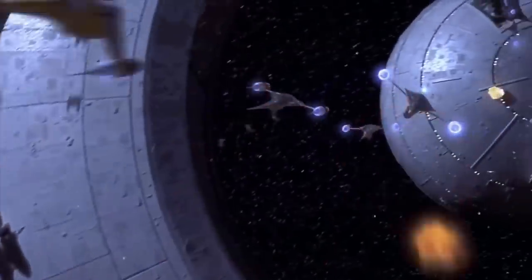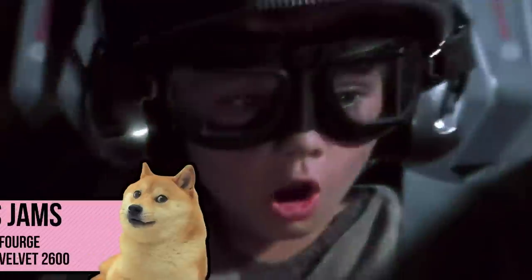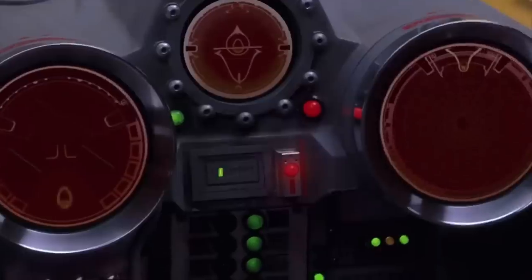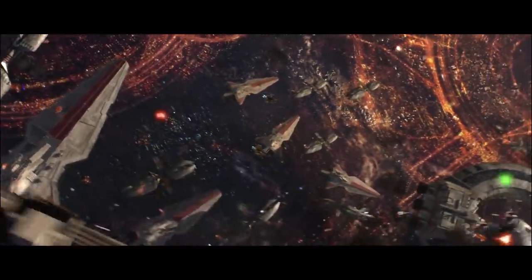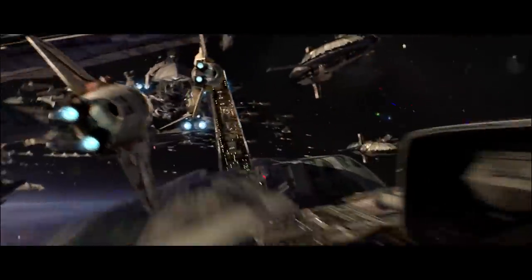Alright, let's now take a look at the Confederacy of Independent Systems and their Lucrehulk-class battleship. The Lucrehulk has a fairly interesting in-universe history, touched on in the Plagueis novel. The ship originally started off as a standard freighter transporting large amounts of goods. However, sometime before the Battle of Naboo, the Trade Federation petitioned the Senate for the right to militarize their ships — just adding a few weapons to protect against pirates and other criminals. Once war was formally declared between the CIS and the Republic, many Lucrehulks underwent an additional refit, adding not only turbolasers but also a very strong point defense system.